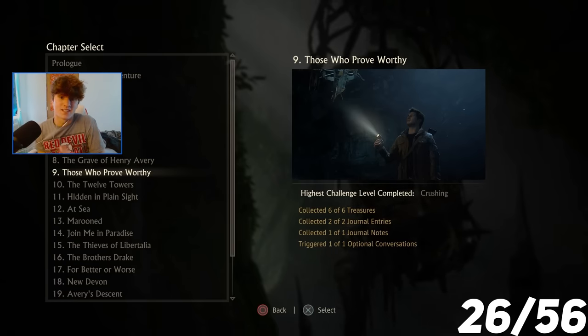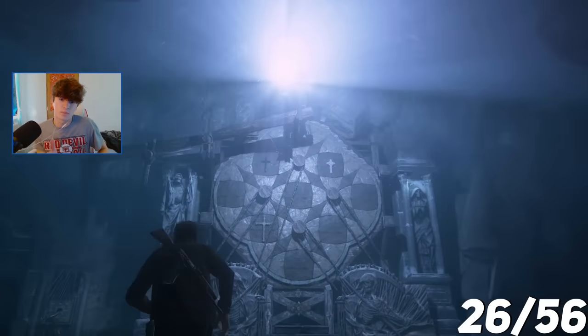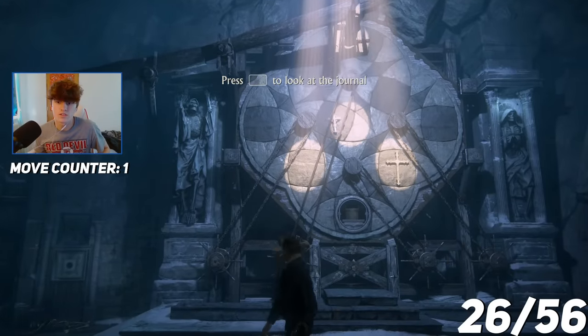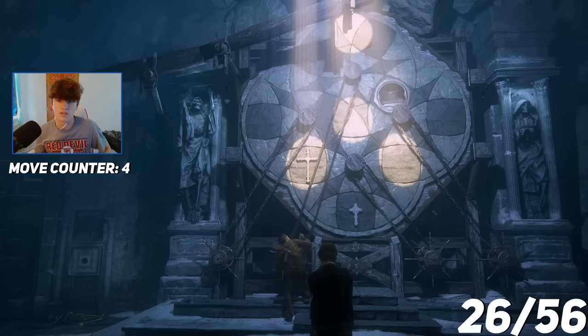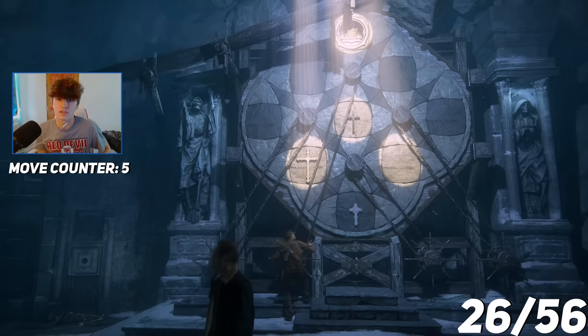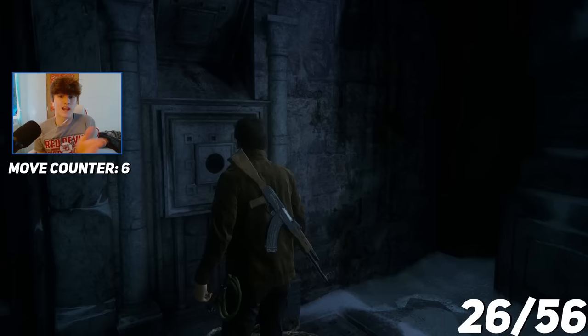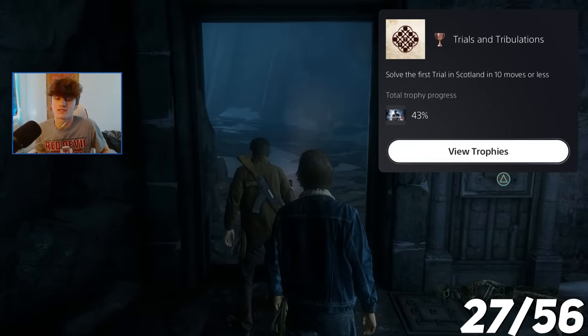The next trophy is in Chapter 9, and I have to solve the puzzle in 10 moves or less. I moved this piece, then this one, and moved it again — that was about our fifth move. Boom — that had to be less than 10. Solve the first trial in Scotland in 10 moves or less.